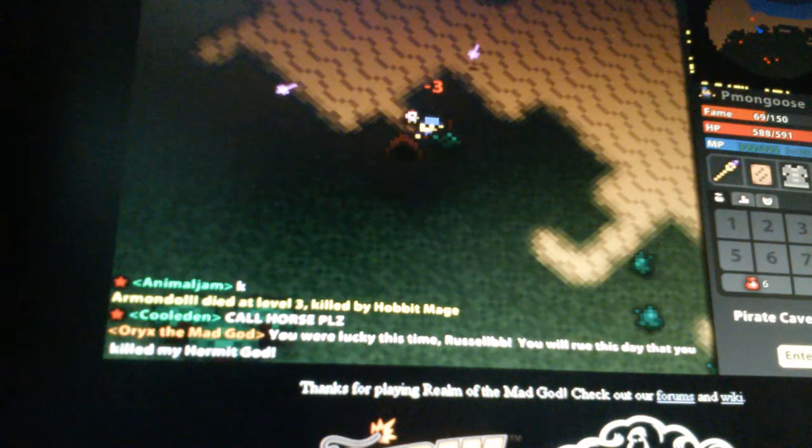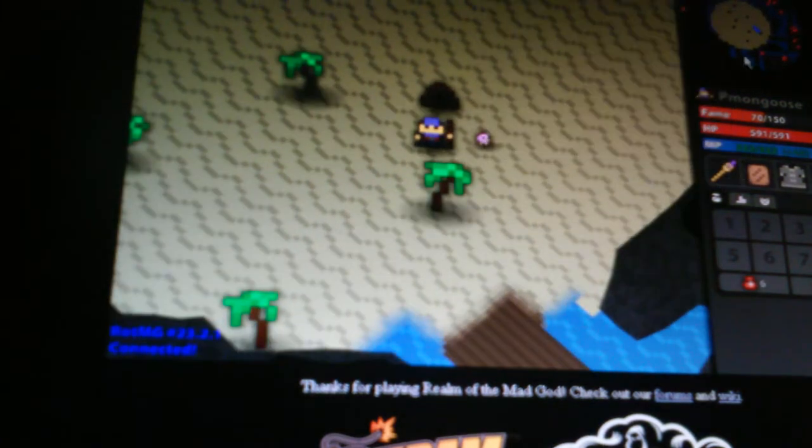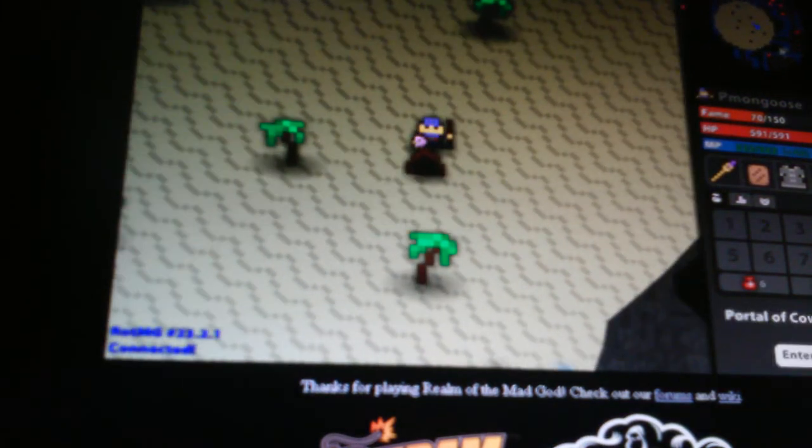Hello guys, I am back. I have found Pirate Cave and I will go in. Pirate Cave — okay so first of all, you see all these enemies on the map which you can see up here if you look closely.